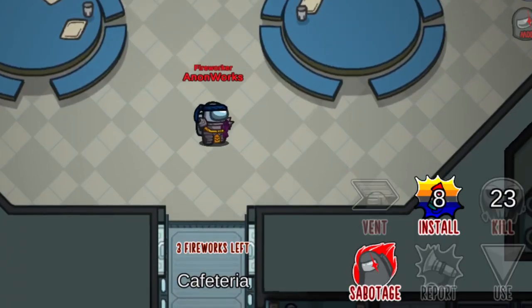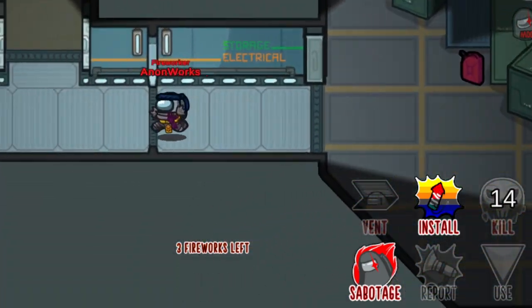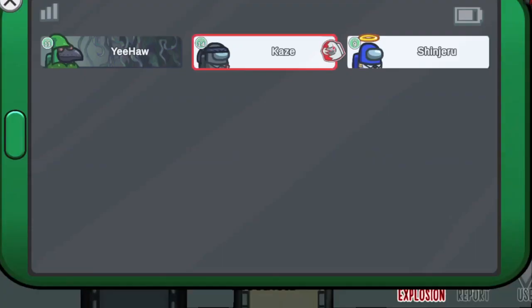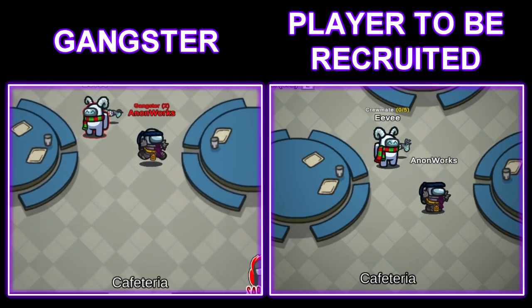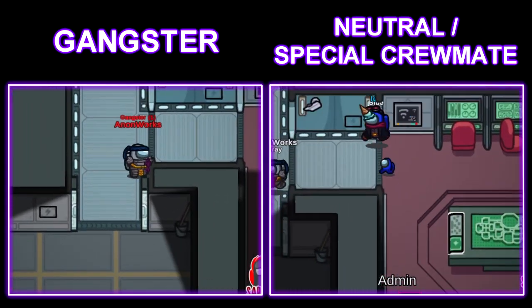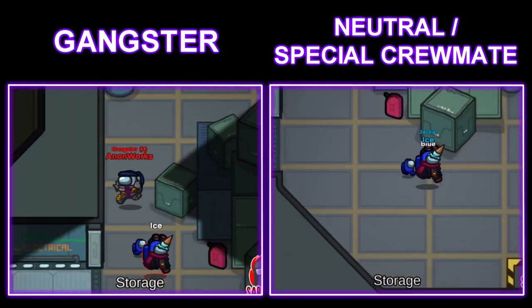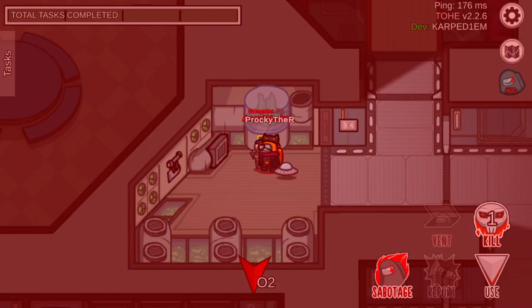Fireworker is an impostor that can kill multiple crewmates by exploding a firework. He can install up to three firework bombs by shape-shifting. Fireworks can be detonated by shape-shifting when you are the last impostor. If you are also involved in the blast, you will still win. Gangster is an impostor that has an ability to recruit players to join the impostor team by becoming a madmate. However, Gangster cannot recruit certain players, such as neutrals or some special crewmates. If he tries to recruit these players, he will do a normal kill instead. When the Gangster has used up all his recruitments, he can start killing normally.